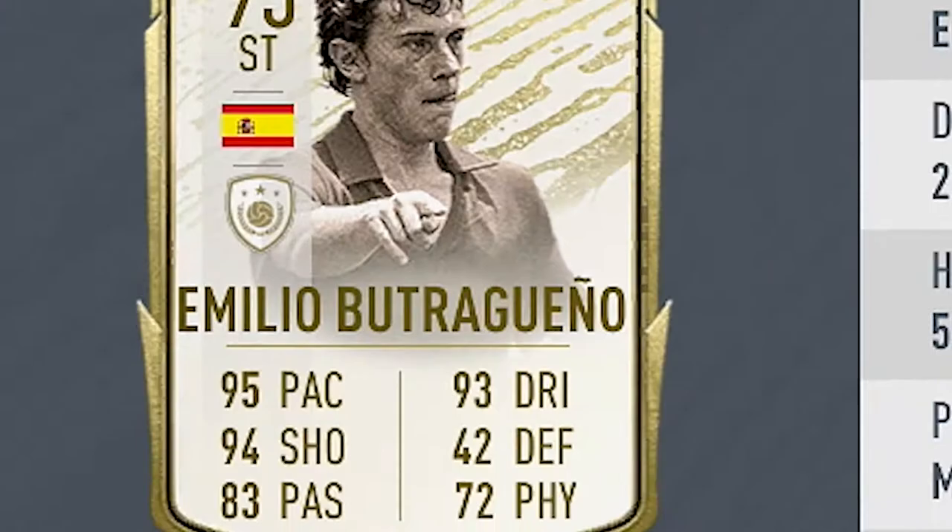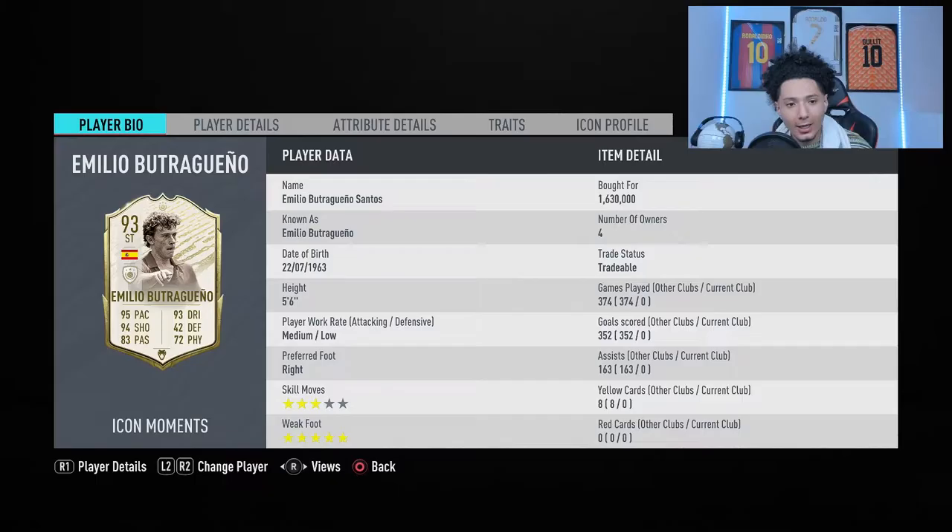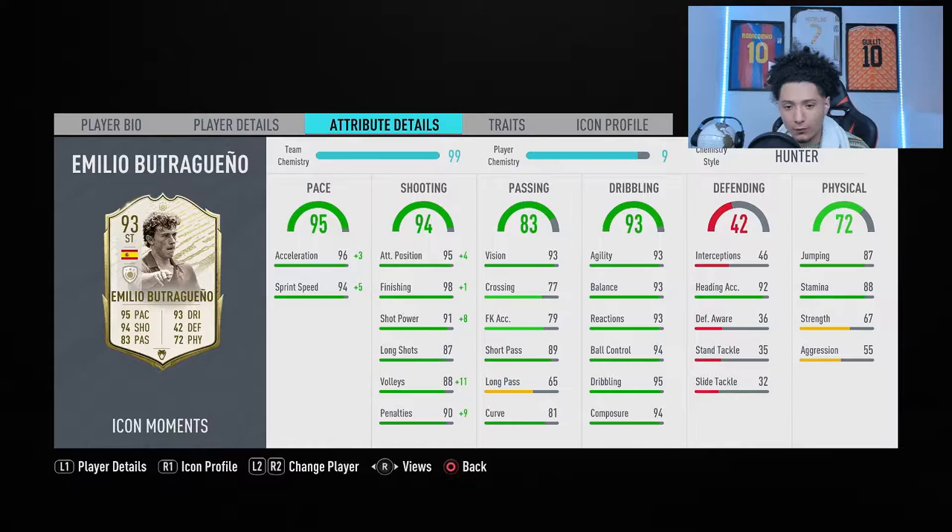Looking at his card stats, he's looking like an absolute animal. We're gonna play him as striker in the four-two-three-one. I think that's the position that suits him best as striker. I would say CAM also, but if you look at his long passing — it's only 65 — so it's a little iffy.